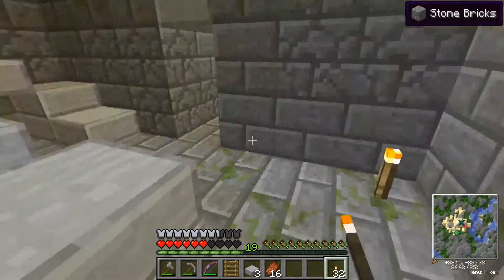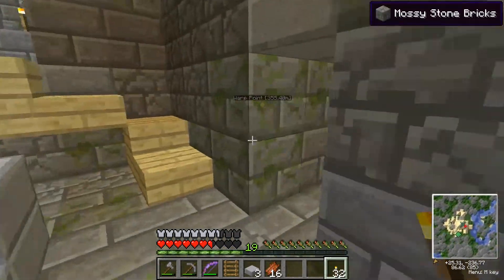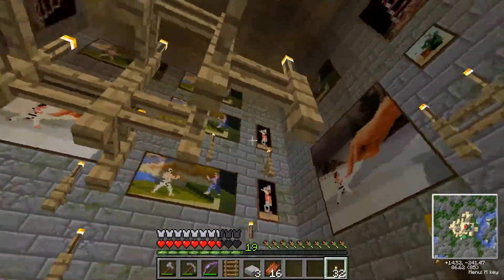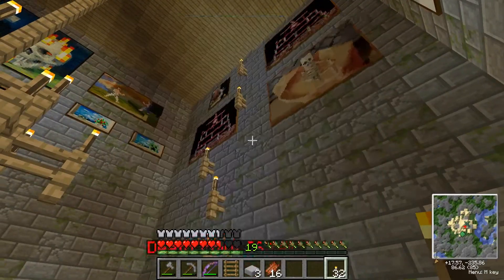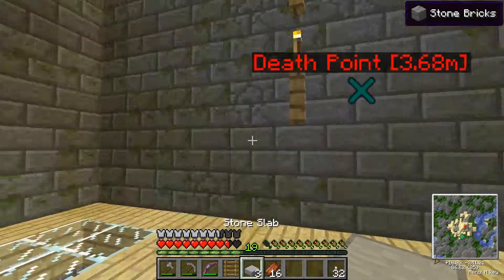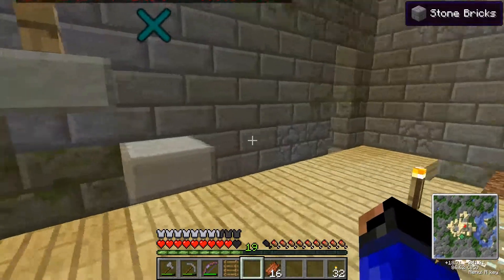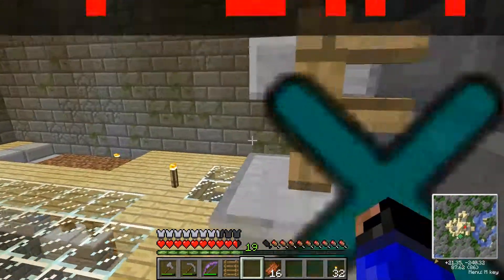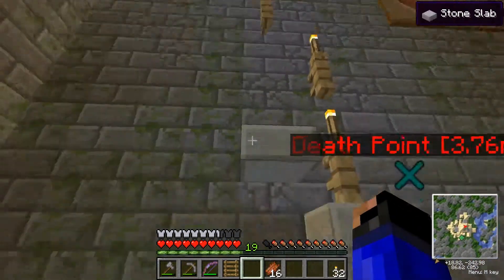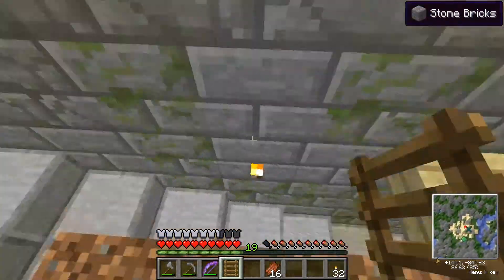Okay, so we have conquered the tower. Let's see anything interesting going on up here. No? Kind of an odd placement of torches. Hop, hop, hop, hop. Oh, never mind. Let's see if I can break those - maybe there's something hidden behind one of those pictures, but that will happen later.